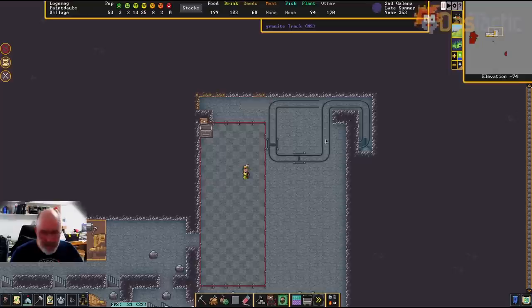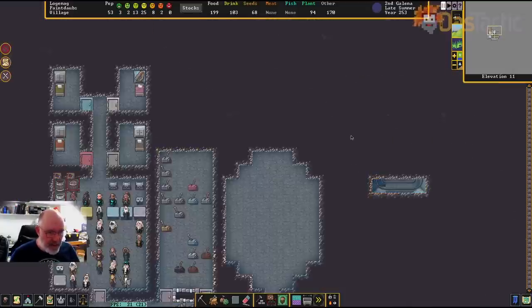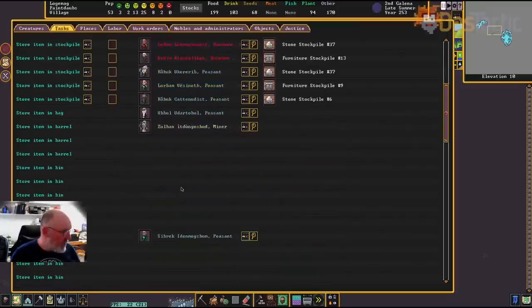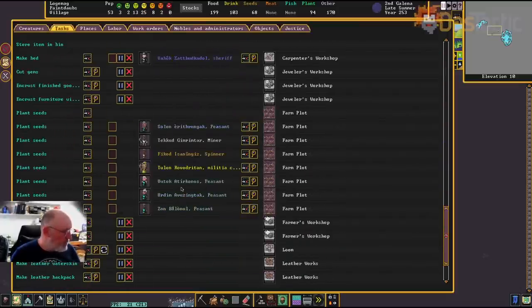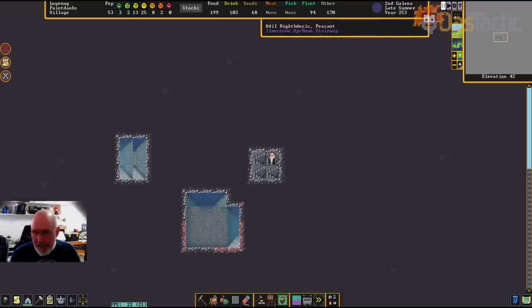Let's go back up to the top and see where this minecart is — someone should be going to get it. Looking at tasks: place track on vehicle — yes, Oodle is heading down there to pick it all up. I'll wait for that to happen.